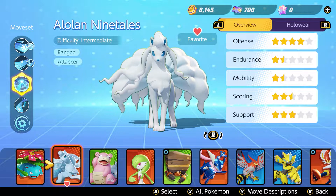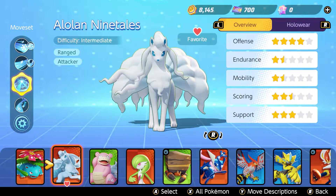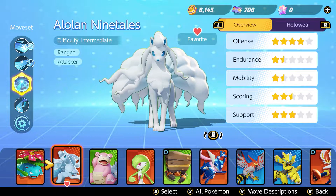The difficulty is Intermediate and it's a ranged attacker which attacks with special attack damage. 4 stars in offense — and that's the main trait. We're going to use Alolan Ninetales for making some humongous damage. Let's have a closer look at the evolution line and the moves we have at our disposal.